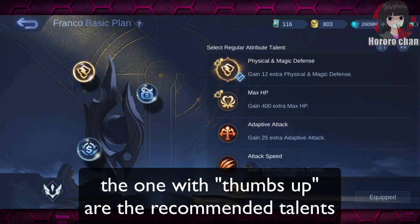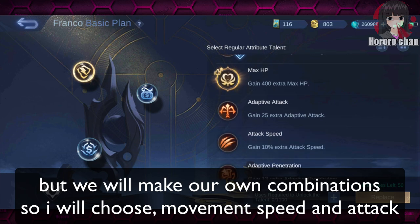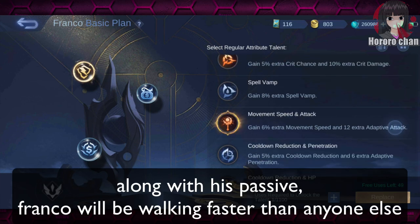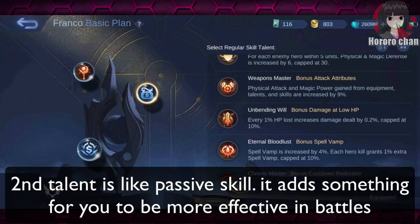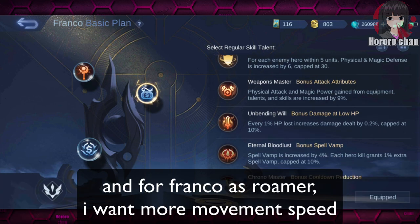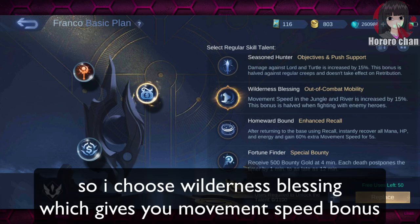The ones with a thumbs up are the recommended talents. But we will make our own combinations, so I will choose movement speed and attack. Along with his passive, Franco will be walking faster than anyone else. The second talent is like a passive skill — it adds something to make you more effective in battles. For Franco as roamer, I want more movement speed, so I choose Wilderness Blessing, which gives you a movement speed bonus.